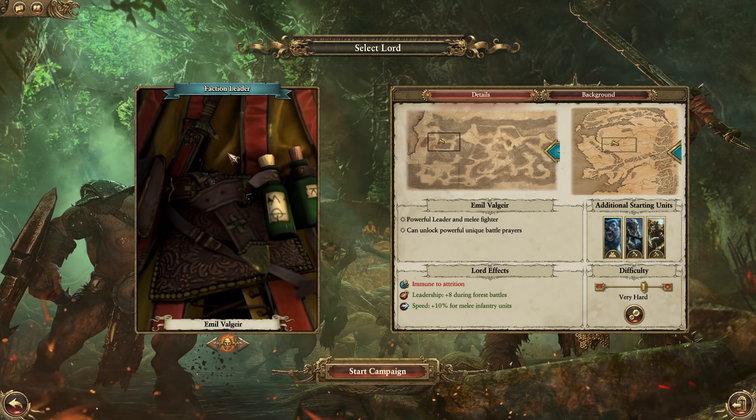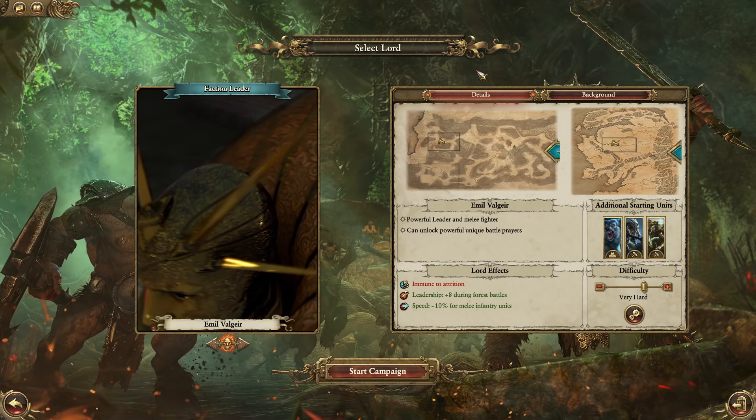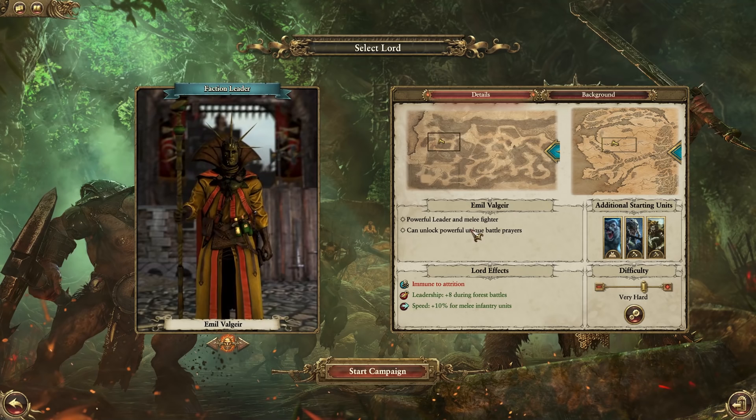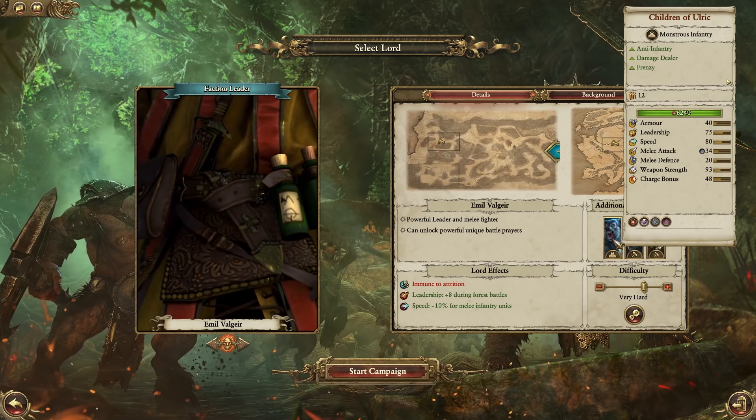The actual legendary lord for the Cult of Ulrich is Emile Valgir - I think that's how you pronounce it. His beginning powers are that he's a powerful leader and melee fighter and can unlock powerful battle prayers. He also gets immune to attrition, which is really nice, as well as leadership during first battles and speed for melee infantry.